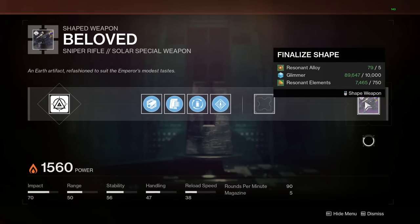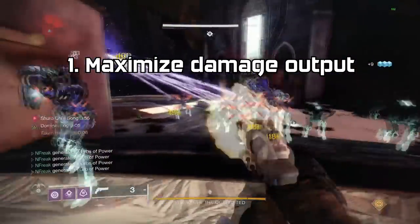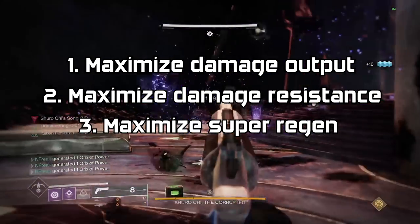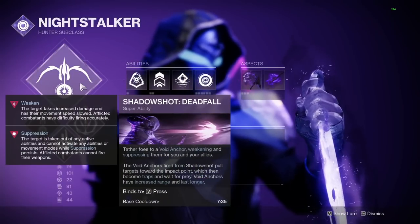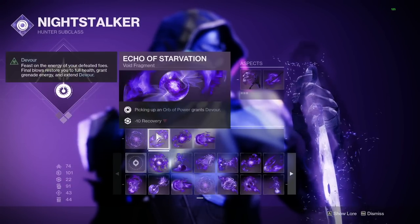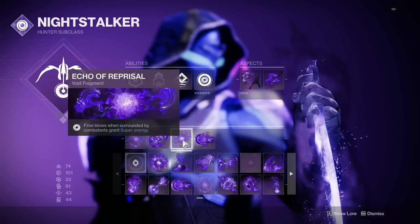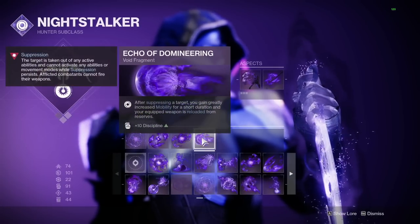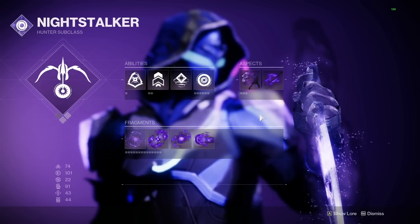With that taken care of, let's get right to the build. This build has three goals: one, maximize damage output; two, maximize damage resistance; and three, maximize super regen. As always for Shuro Chi, you want to be on a Night Stalker Hunter with Orpheus Rigs. Run Deadfall Tether, Marksman's Dodge, Echo of Starvation, and Echo of Reprisal. I also like Dilation and Domineering for stat boosts and instant reloads. Use Stylus Executioner for the extra fragment slot and some invisibility.